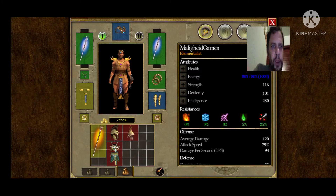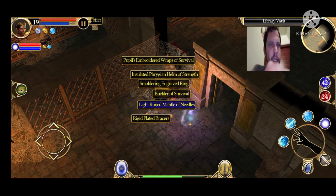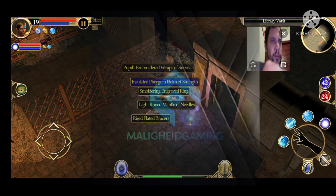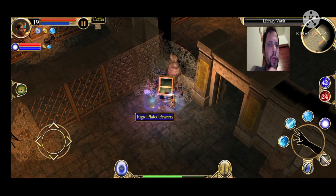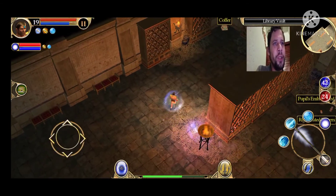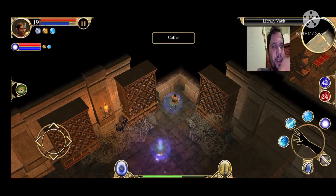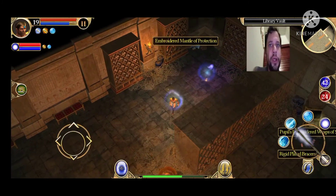We also have a green item which is 7 strength and 18 dexterity — nothing special guys. Thank you for watching. I'll be doing videos killing boss by boss since these long videos take a while and can be boring. Once we get to legendary I will do full videos.